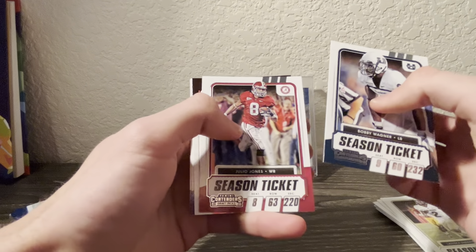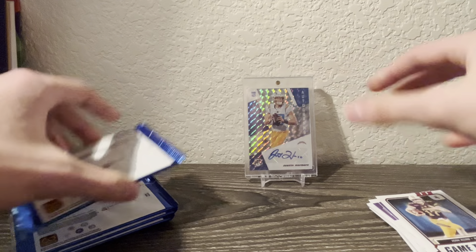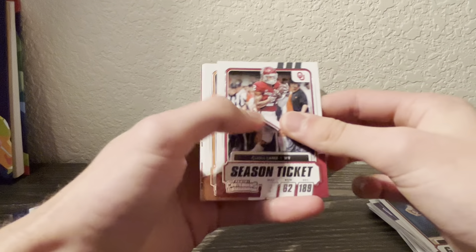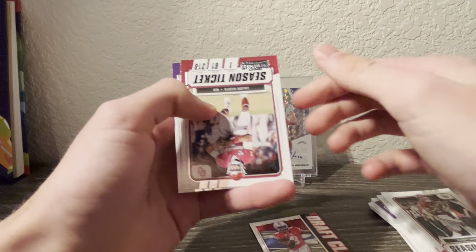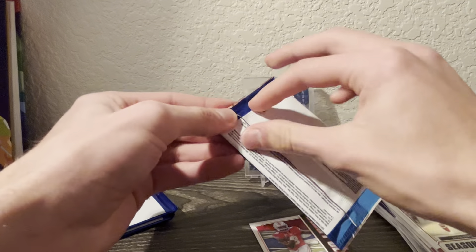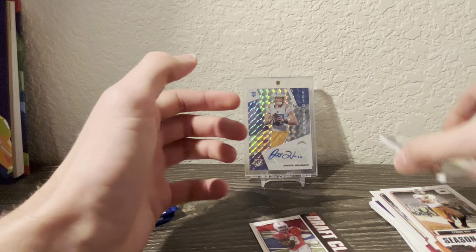We got Wagner, and a red coming up of Josh Allen - maybe he'll be in the Super Bowl in the future. Lockett, Landry, Gibson. We got CeeDee Lamb, Deshaun. Trey Sermon draft class red - not one of the worst rookies to get. We got Jalen Hurts, Super Bowl player right there. And we have our autograph pack here, so we'll save this pack for the last one because usually that's the best card.